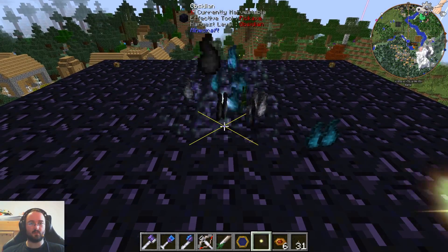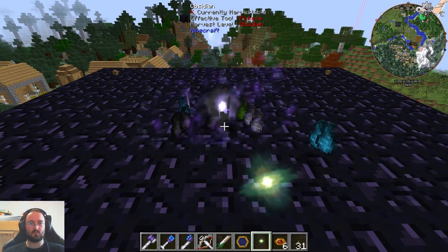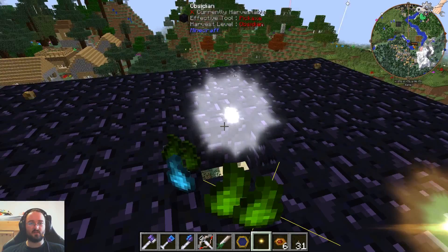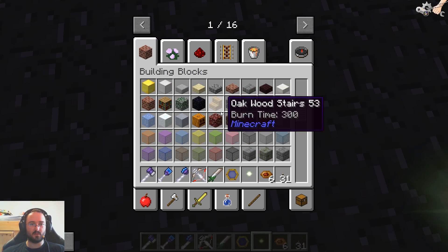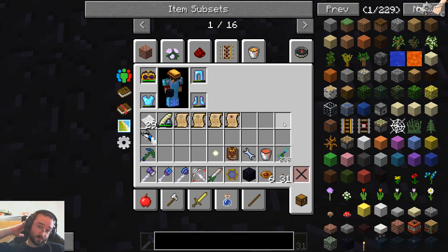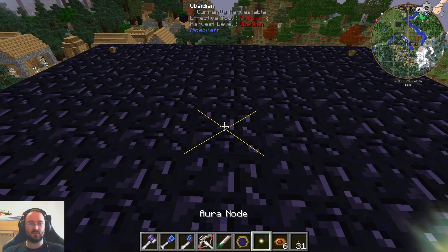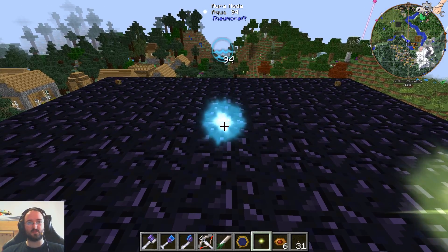Now let's light up the corners because I think everything can spawn up here right now. Maybe this way, and this way, and this way. Perfect — only the center can spawn something. But we still have our aura node. Let's take the obsidian and destroy it. Let's take our aura node and look at the node and see if it's a hungry node or something. No, it's a normal node.